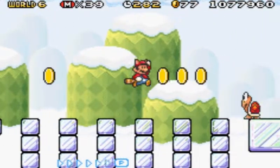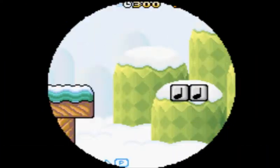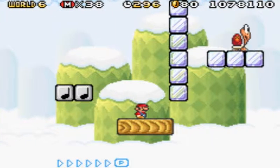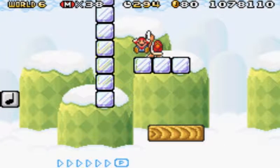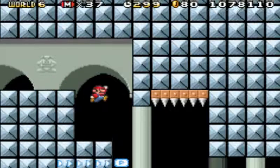Gotcha! Gotcha! What? Come on, that was just bull - fell down the little hole. Now I'm so tiny, I can fit through everything now. Alright, let's do the fortress. Yeah, level looks like it was going to be annoying.